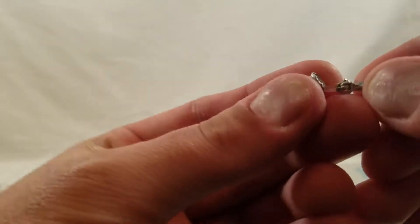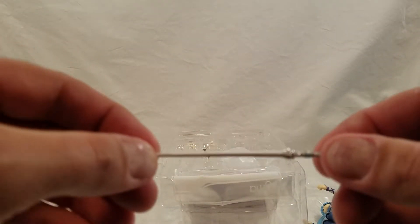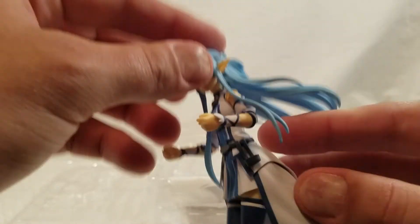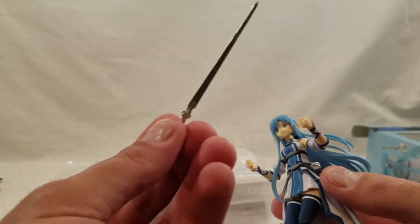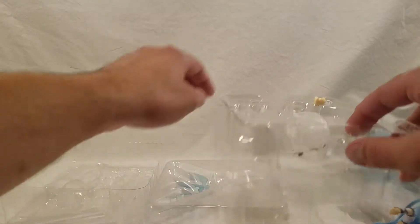Or this white sword. This is the sword with the hilt — it's supposed to go on her waist, and then this is the sword itself. Yeah, because she's got the waist holder right there. The handle comes out so it looks like she's pulled the sword out. And she's got wings — I completely forgot about the wings.